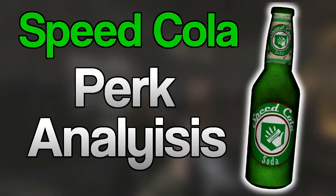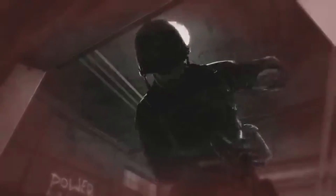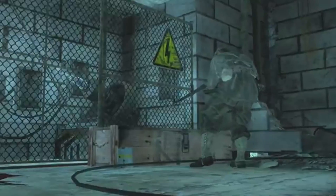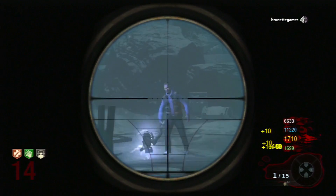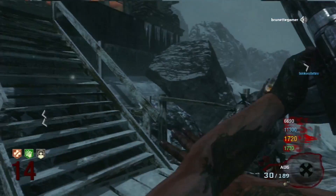Now let's actually get into the Speed Cola edition of Perk Analysis. Speed Cola costs 3,000 points, making it the second most expensive perk alongside Vulture Aid but behind Mule Kick, and it has appeared consistently in every single zombies map since making its debut in Verrückt. Speed Cola has the same effect as the multiplayer perk Sleight of Hand, decreasing the time it takes to reload by 50 percent. Speed Cola also speeds up the time it takes to rebuild the barrier.